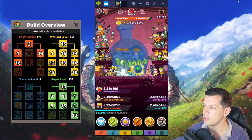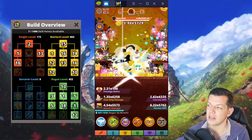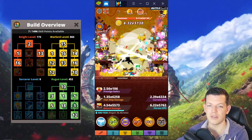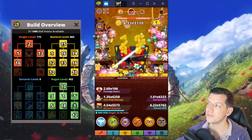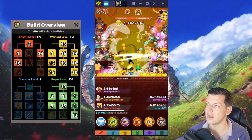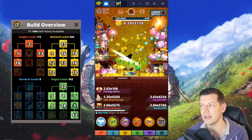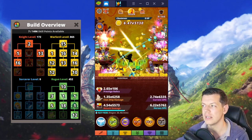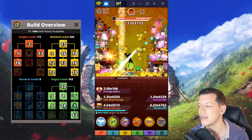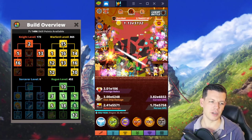Second, watch your boss-clearing speed. As you can see on my screen, with all skills activated I'm clearing through levels to the next boss in one or two seconds. But if it starts taking two or three minutes to clear a boss — the health bar going down very slowly — then definitely prestige. That's another clear indication it's time.